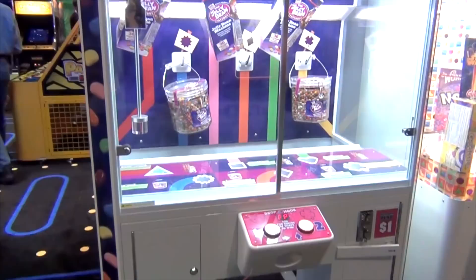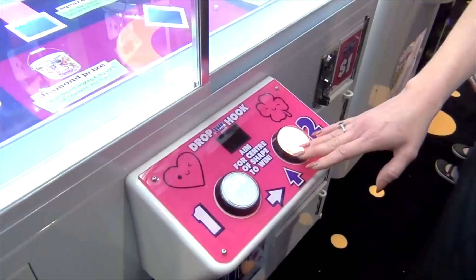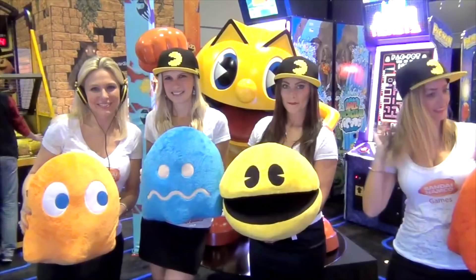Jelly Bean is another instant prize redemption game in the Bandai Namco booth. Using the same simple two-button controls, players maneuver a plunger over six different prize holes. Players decide which Jelly Bean prize they want to play for and aim to get the plunger into the shape that matches the prize area. If successful, the plunger passes through the hole and the prize hook drops the prize down into the bin.